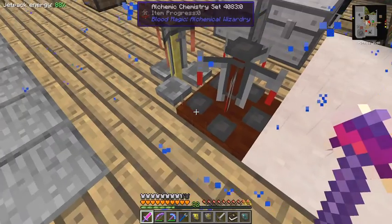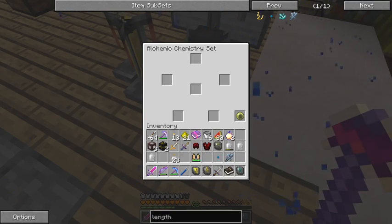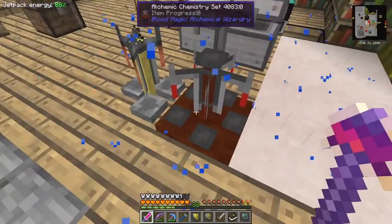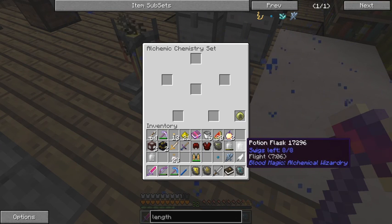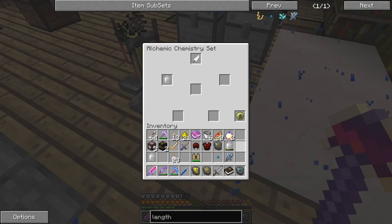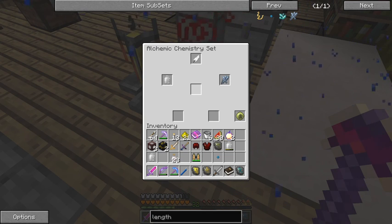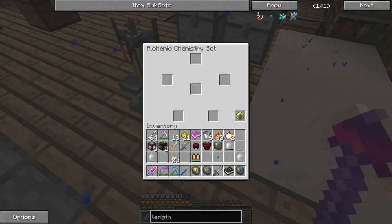Now what we need to do is exactly the same as we've done before. Let's get the feather out. We take the one with seven minutes in it, the feather, and the greater lengthening catalyst - and keep our fingers crossed that we get a flight potion for about 17 minutes. There you go - nearly 90 minutes! So now with one of the swigs we'll get 17 minutes of creative flight.